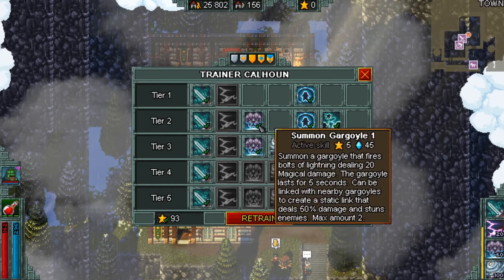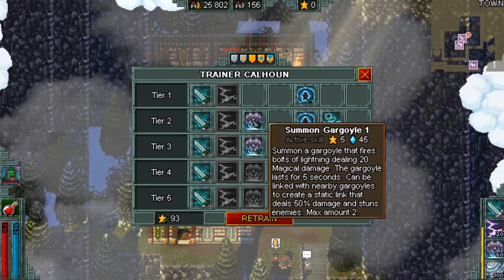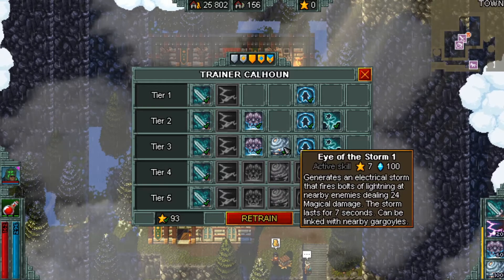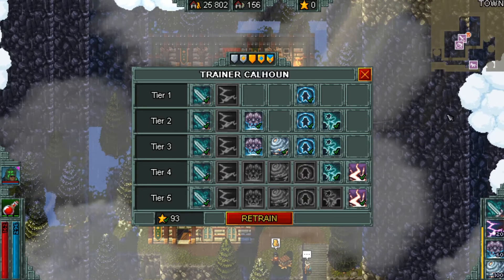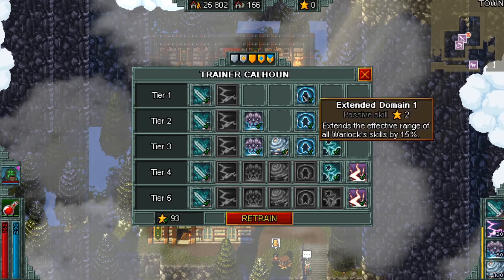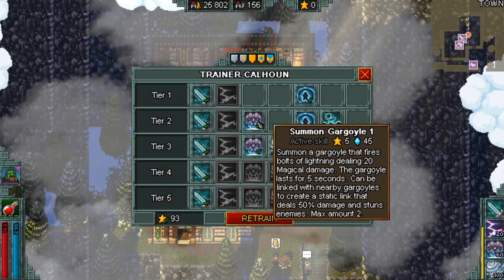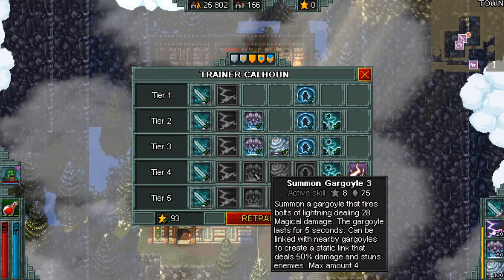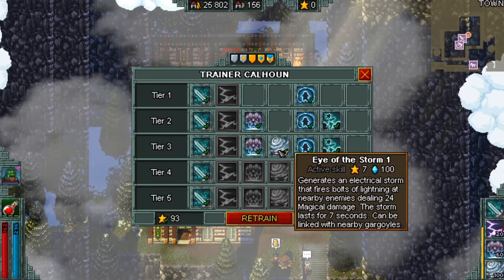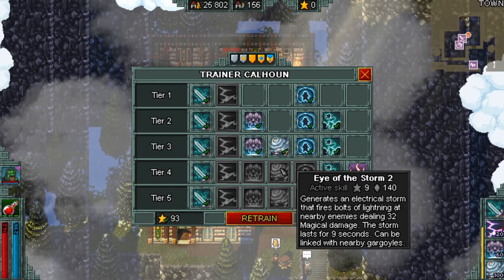Once you start getting some levels and your mana pool gets a little larger, you can start picking up Summon Gargoyle and also Eye of the Storm. From here, as I level up more, I'm going to finish out Extended Domain and Soul Cleaver, then start getting more ranks in Summon Gargoyle to increase the max amount up to 4 and then up to 5. Also picking up Eye of the Storm to increase the damage and duration.